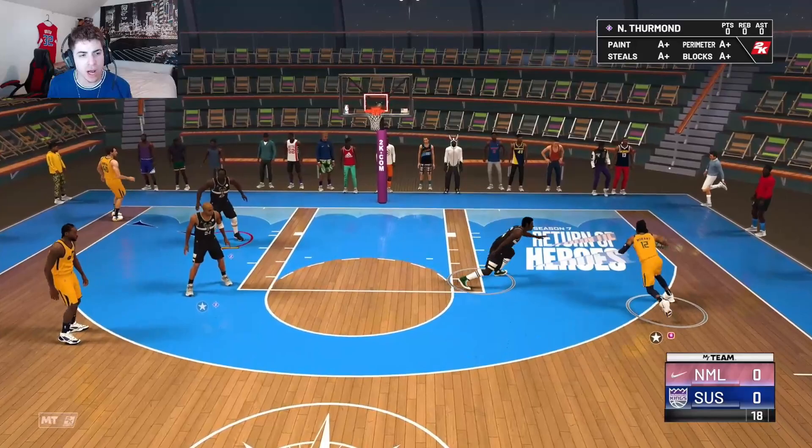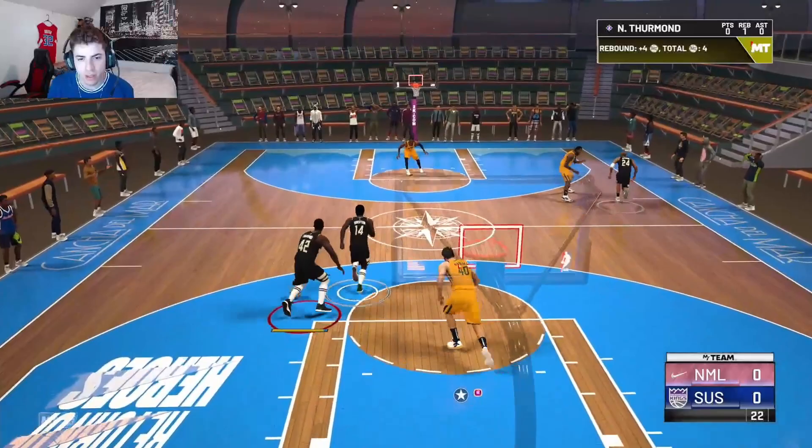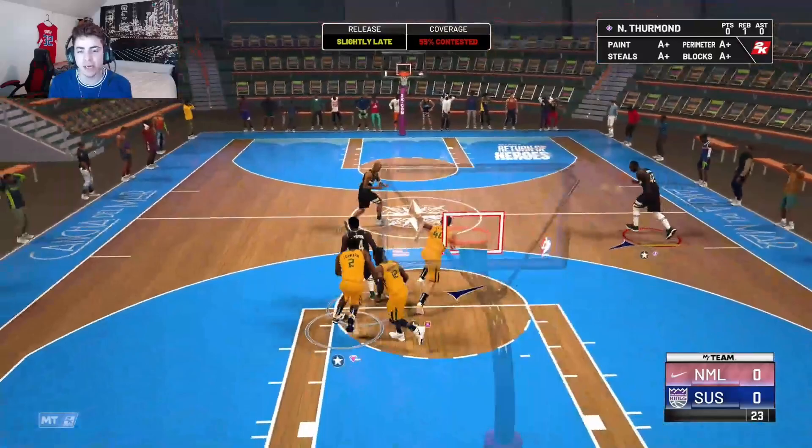Now we're in the game. This dude has Ja Morant, Kawhi Leonard, and I believe that's a Dino. Nate Thurmond is already there making his presence known. Caught him — easy box out for Nate Thurmond. We're running the point with him. That was just a terrible shot take; I wanted to see how fast his jump shot felt in Triple Threat Online.